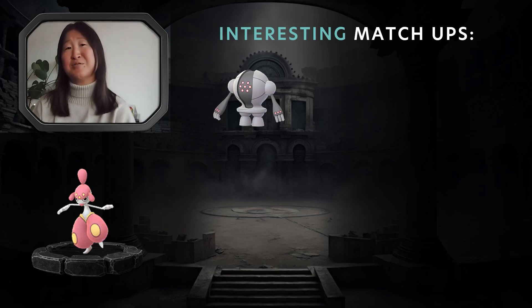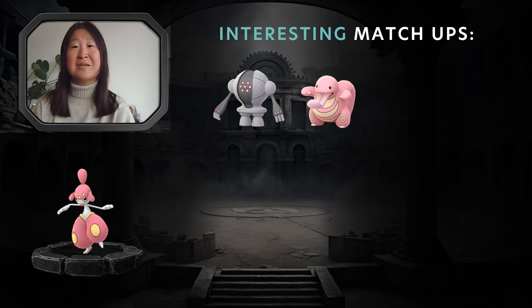Lickitung is a Normal typing but it is very bulky, with very high defense and HP. Its Fast Attack is Lick, which is a Ghost type, so it's hitting Medicham back for super effective damage even though it's taking super effective from Counter. Depending on when it is switched in, it can win switch advantage or at least get a shield. Lickitung and Medicham together also make a very good core because they cover each other's weaknesses — Lickitung fighting back against Ghost types and protecting Medicham from them.